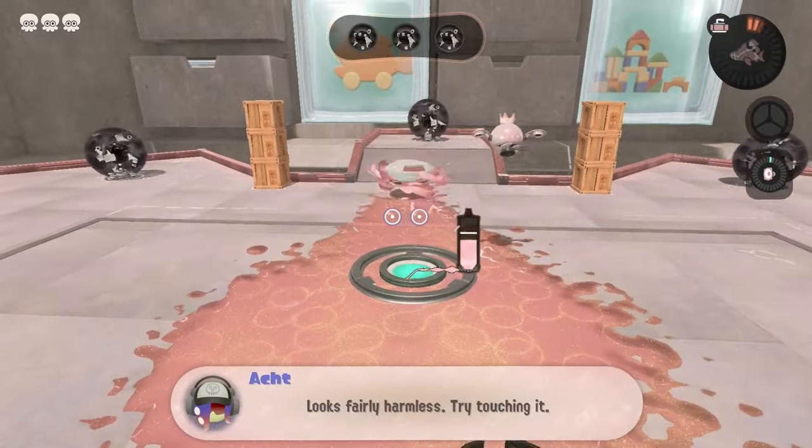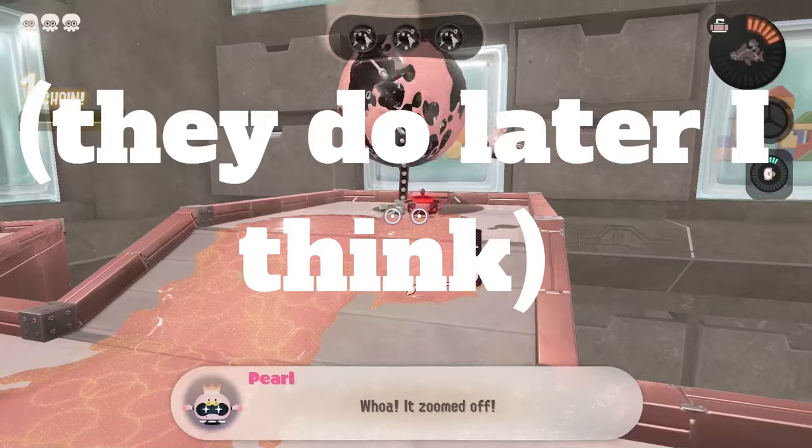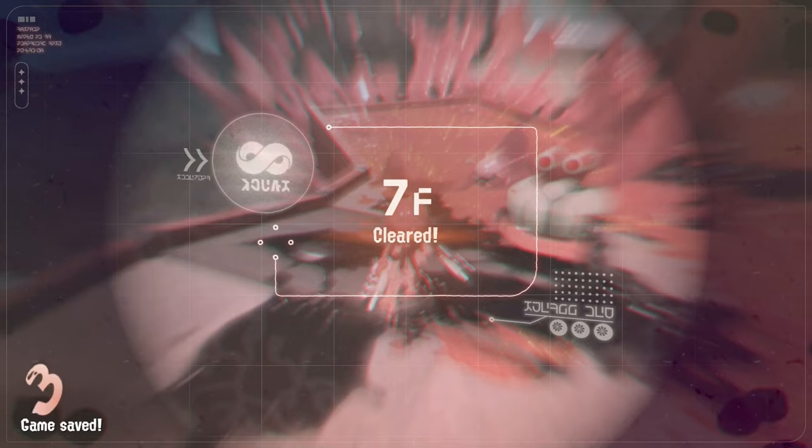The next floor is just a portal popping floor. We also get introduced to these spinny things which instantly destroy portals when we fling them at them, so they'll be very useful. We can clear this level with basically no issues and move on to floor 8.